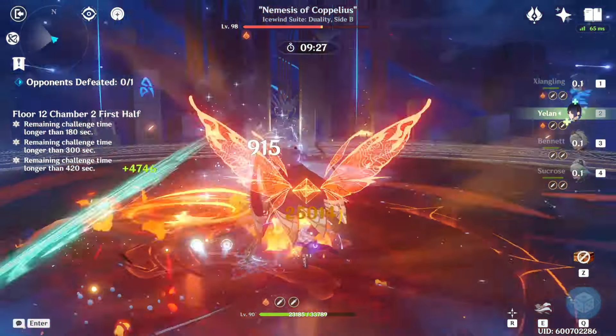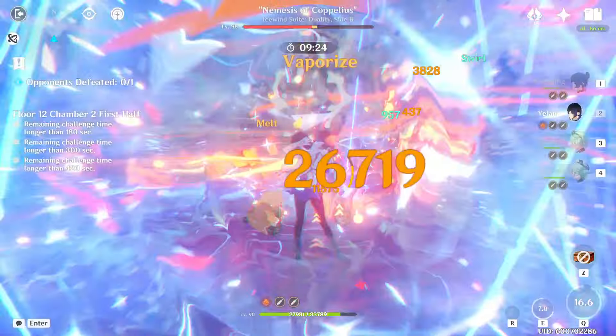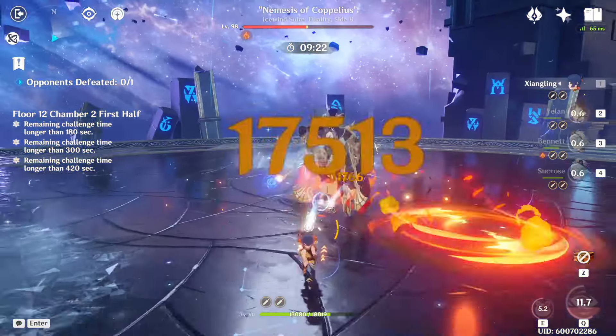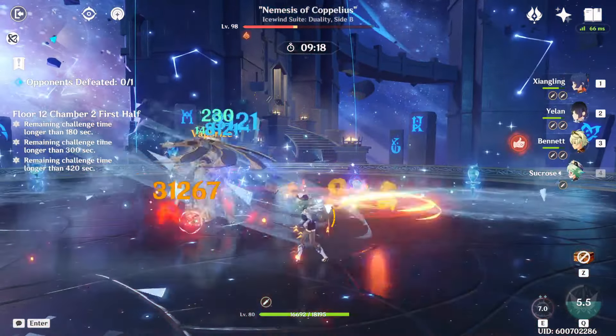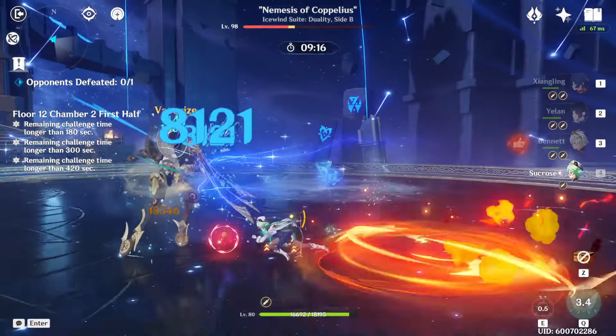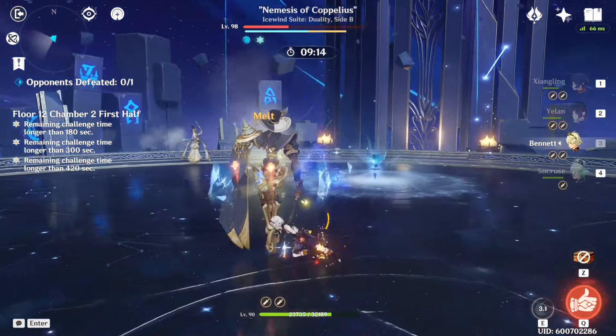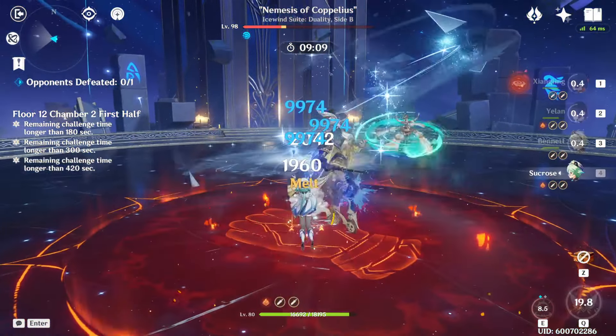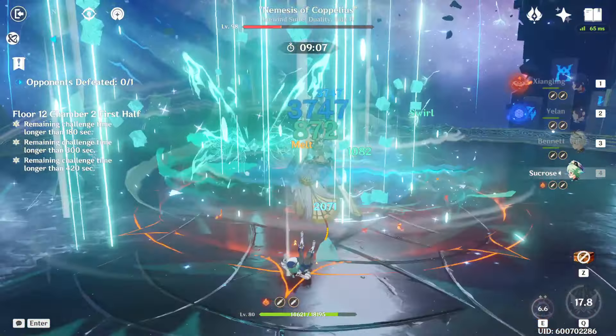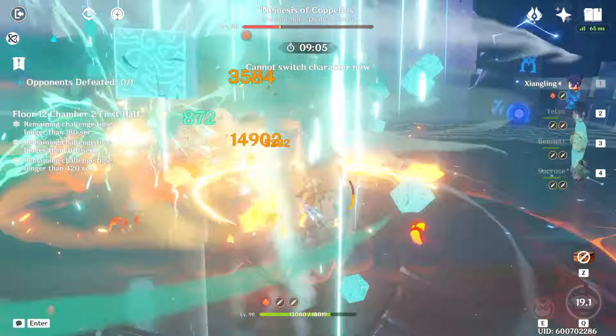Exploring some more pyro-centric options, a national team built around Bennett and Xiangling is also a solid choice, since Xiangling gives you a consistent source of pyro application to break the cryo shield quickly. One thing worth pointing out is that the standard national team with Xingqiu isn't really ideal on this half, because Xingqiu's self-hydro aura can end up getting you frozen. Child national and Yelan national are still great options though.